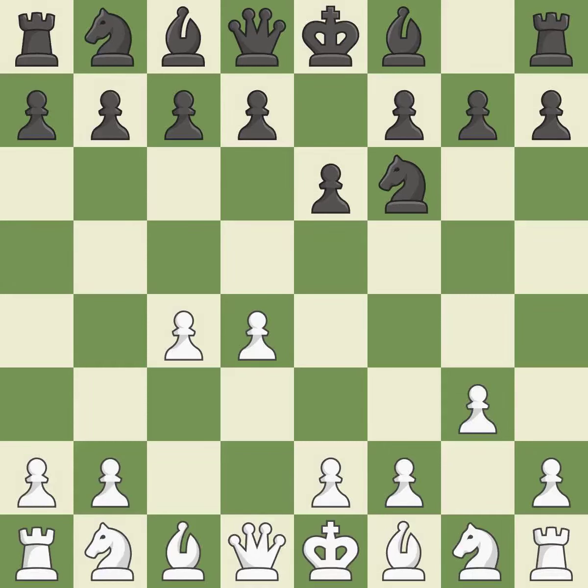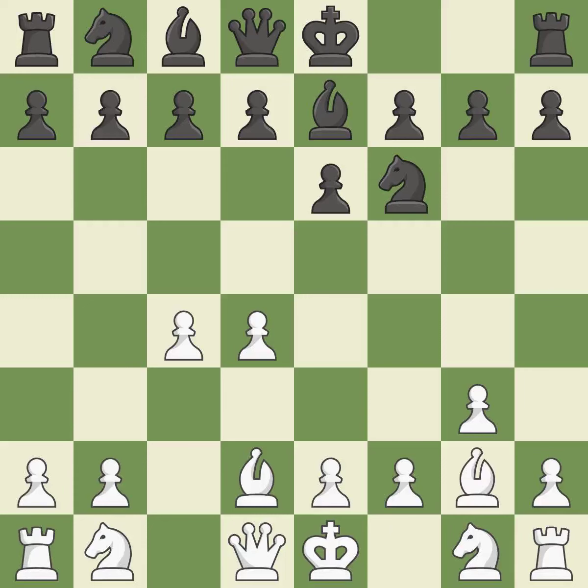The Catalan opening is a slower, more positional opening where White prepares to fianchetto the light-squared bishop on G2, where it will help control the center. By doing this, a bishop moves out of its beginning square and into the action. This prevents a rival bishop's check. The bishop is now in a secure position. As a result, the bishop grows and gains flexibility on the long diagonal.